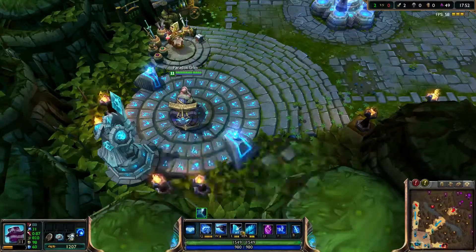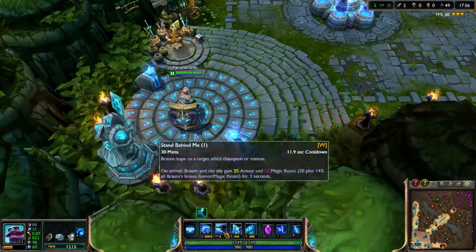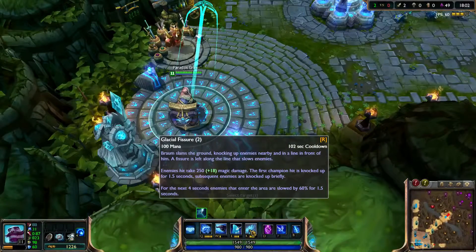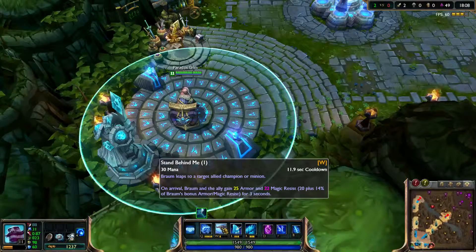Going over his skills again — his Q, W, and ultimate are the only three skills that scale. His ultimate is the only one that scales with AP. His Q scales with his maximum health, and his W scales with his armor and magic resist.